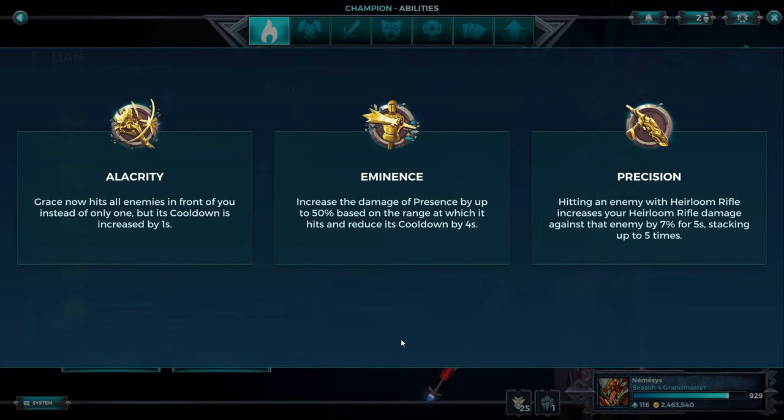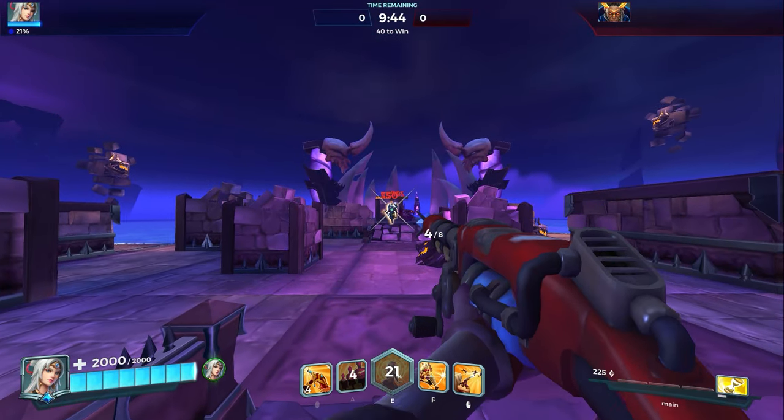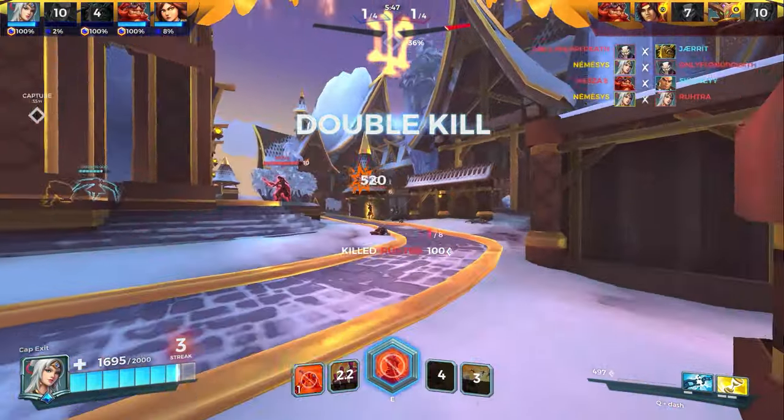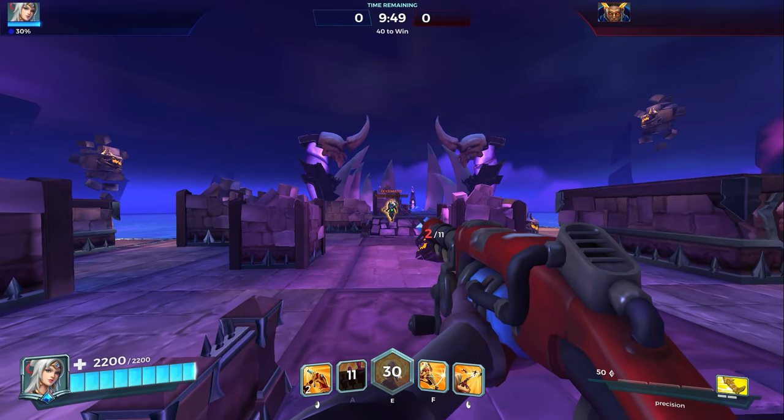Leon can play Eminence or Precision. How do you know which one to choose? Leon is meant to delete other DPS characters like Androxus, Barik, Maeve, Tyra, Viktor, etc. If you're in a game where you can't do that, pick Precision. In most situations you'll pick Eminence. If you're unsure, pick Eminence until you get a grasp of when to use Precision — it should be 85% Eminence and 15% Precision. Eminence allows burst damage in the quick-scope section — you chain abilities in between auto-attacks to delete squishy characters. If you need to delete tanks, Precision is the way because it ramps up damage over time and provides consistent DPS.